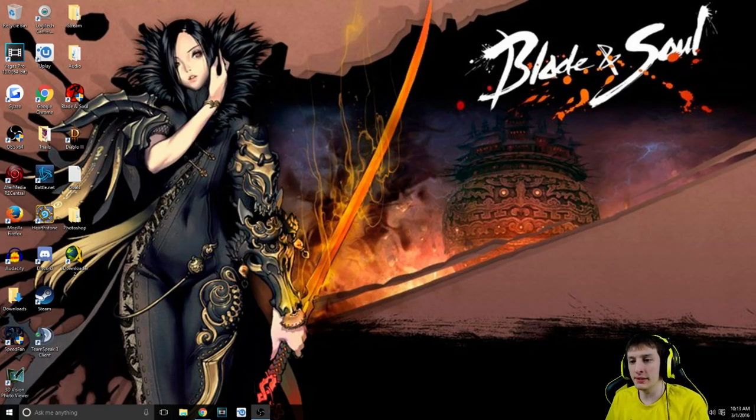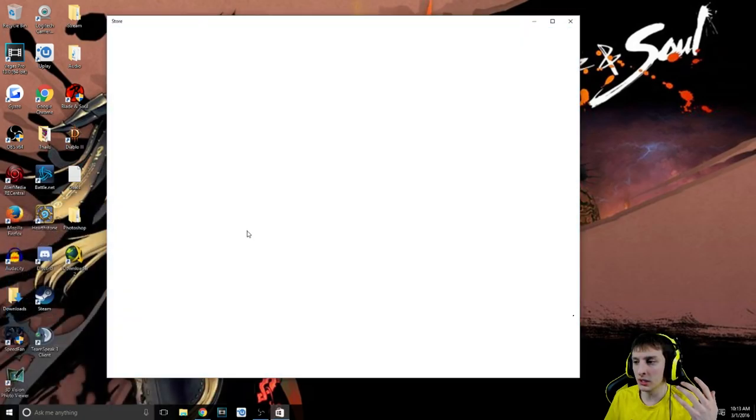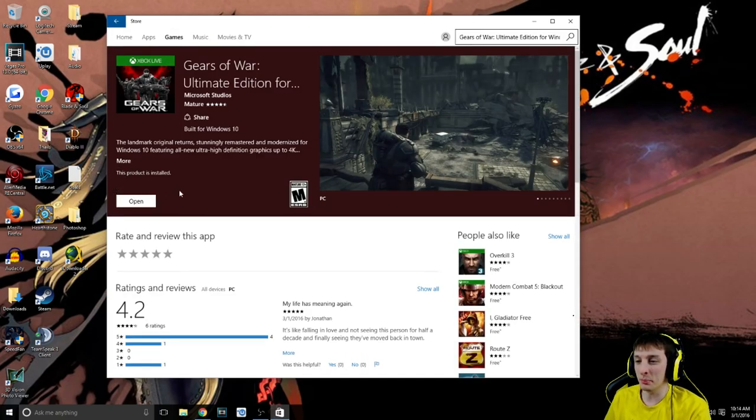How to get the game is pretty simple. This is my Windows 10 setup — it's actually really convenient, and I'm starting to get used to it. It's a little bit different than Windows 7 and Windows 8, but it's almost like the best of each condensed into one, so I'm really starting to enjoy it. First thing you want to do is open up your Start menu, go to the store — the Windows 10 store — and type in the search bar 'Gears of War Ultimate Edition.' It'll pop right up and you should be able to purchase it there.